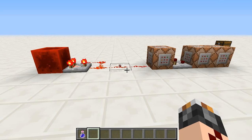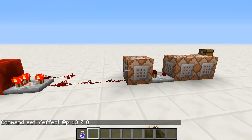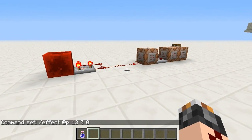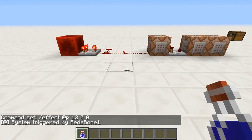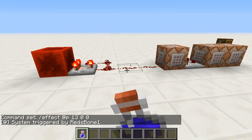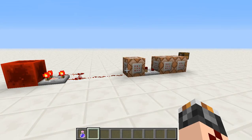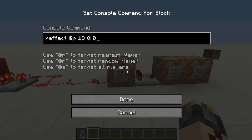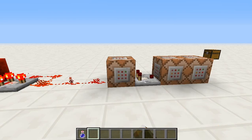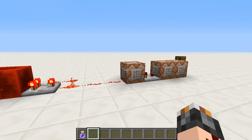Hey guys, RedsBone is back with some more command blocks. This is a well-known device for adventure maps — it basically detects when you drink a potion. The problem with this though is that it doesn't work in multiplayer, because you're basically detecting when a player has a potion effect, but you don't know which player has it.